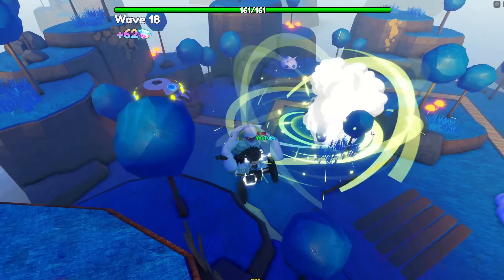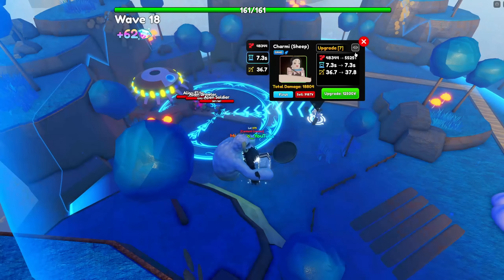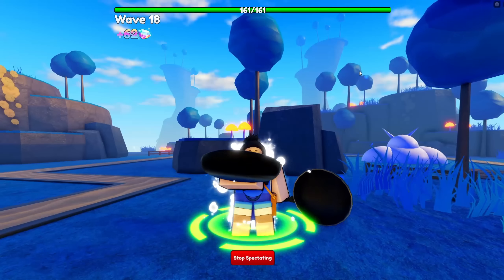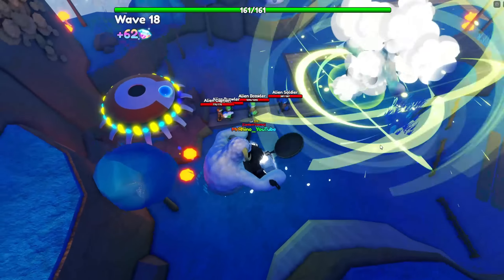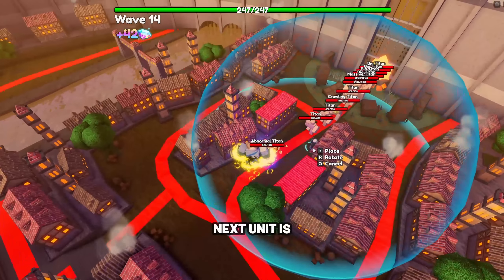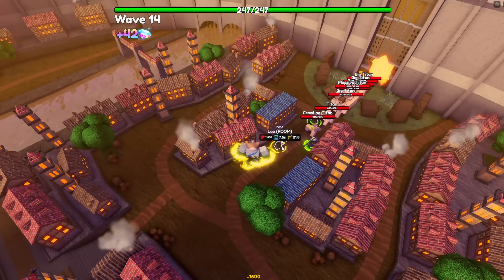You can get Charmy Sheep through the Magic Hunt battle pass at tier 25 in update 13.5. Her AOE is a circle, which may not be the best for a slowing unit, although she is pretty easy to get as she is technically a free unit that you have to grind through the Magic Hunt battle pass.